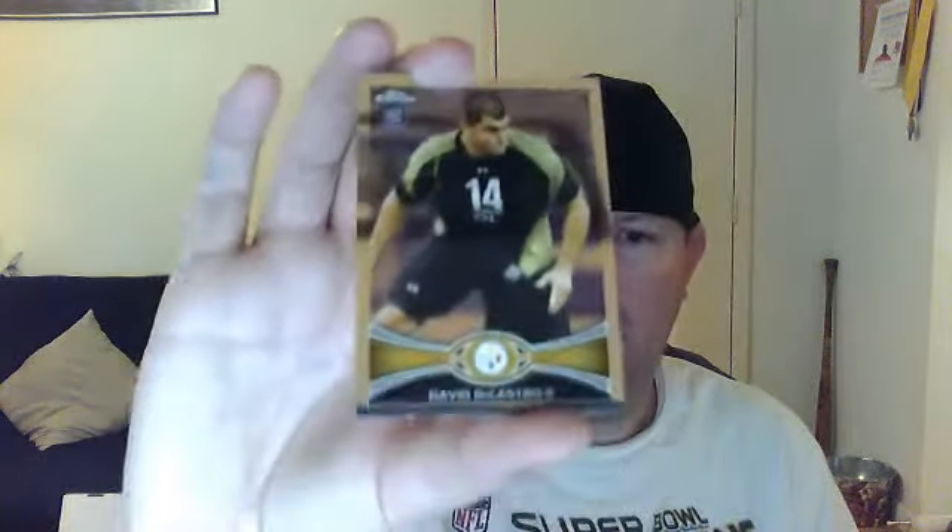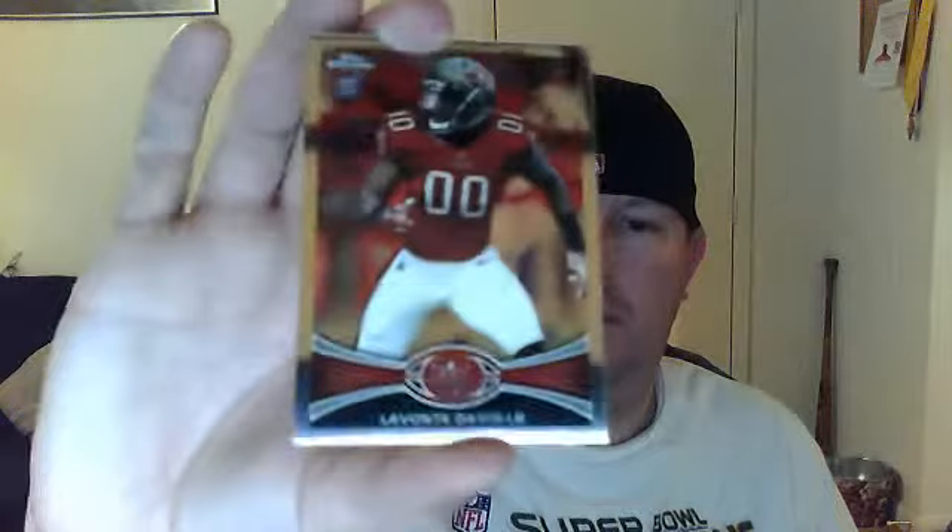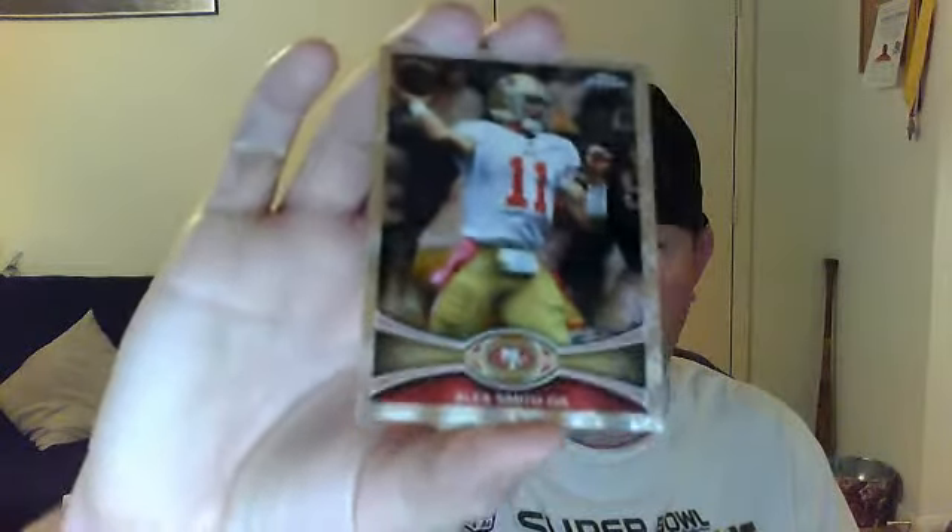Second pack. David DeCastro rookie. Levante David rookie — oh, that's sweet. Alex Smith X-Fractor, that's a real nice card actually. And a Christian Ponder base.